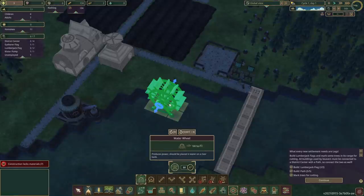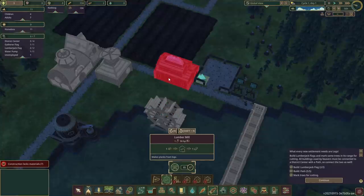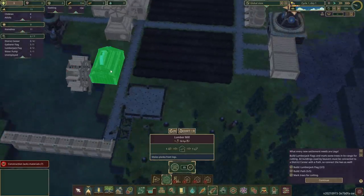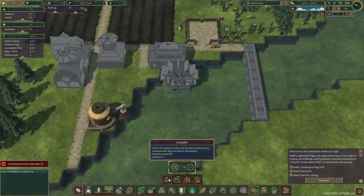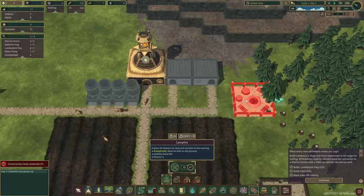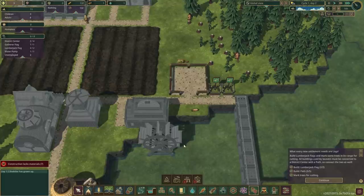I don't remember if this requires power or not. Power — I know we have power we can get. We can get a water wheel. Put that up right here. Put it in the water, right? I'm so confused — oh, that's not the water wheel, that's why I'm so confused. Wait, how do I put this? I put this right here. Wood — yeah, the lumber mill, which does require power. Put it right here — does it work? I guess we're gonna find out.